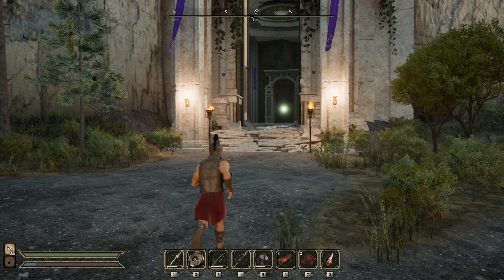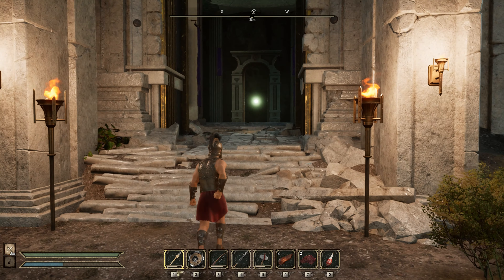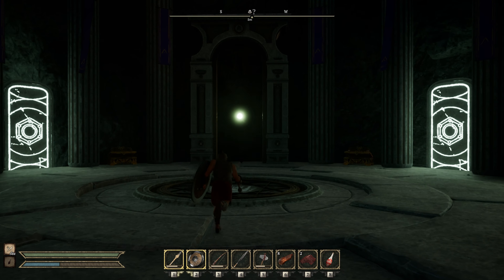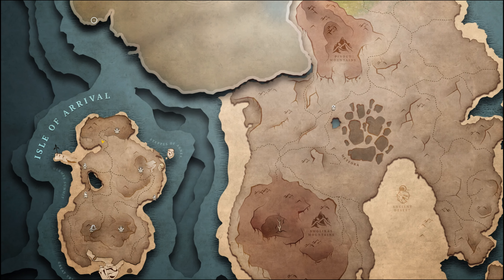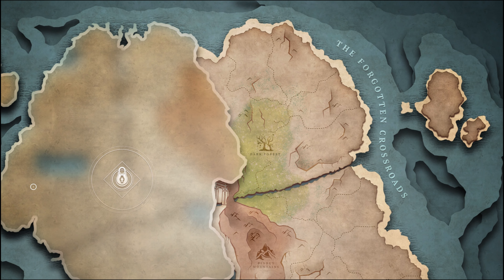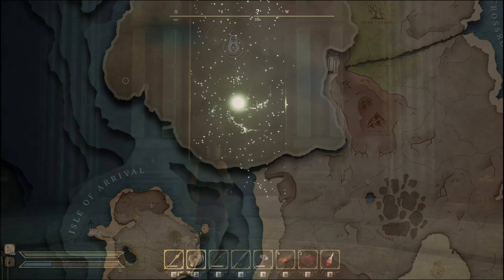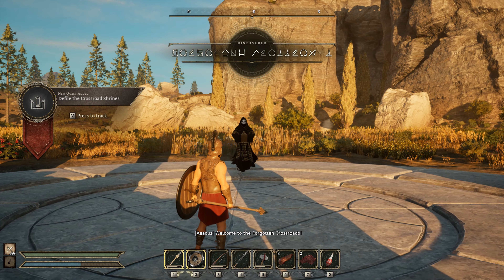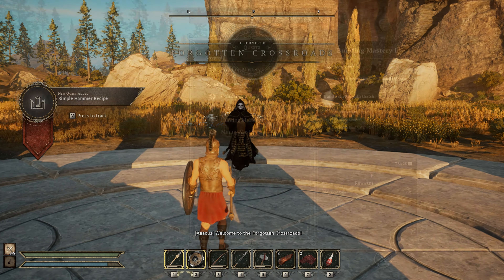Once you've completed all of the progression on the beginning island, you'll open a portal into the crossroads area, as they call it. This whole area will be the new open world for you to explore and go questing in. There is still one chunk of the map that's locked — it is an early access game — but the rest of the map is open and ready to explore. As soon as you walk through the portal, you'll be greeted by an NPC, and this NPC will be your main way of progressing your game and character from now on.